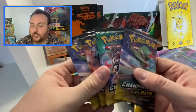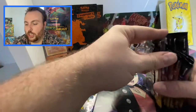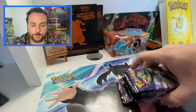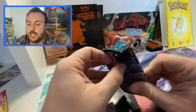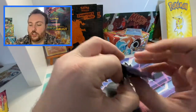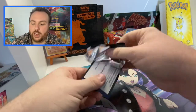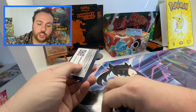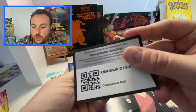I do have some more packs of Champion's Path to go along with today's opening. We are just going to go ahead and get cracking. Now, I am, of course, still looking for that shiny Charizard V. The Rainbow Rare VMAX has gone to PSA — it will be featured on this channel when we get it back. But we are looking for that shiny Charizard V. I know people that are pulling hundreds and hundreds of packs and not getting it, so it is a very difficult card to pull.